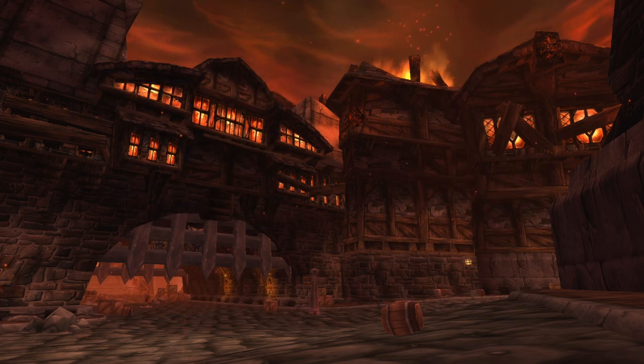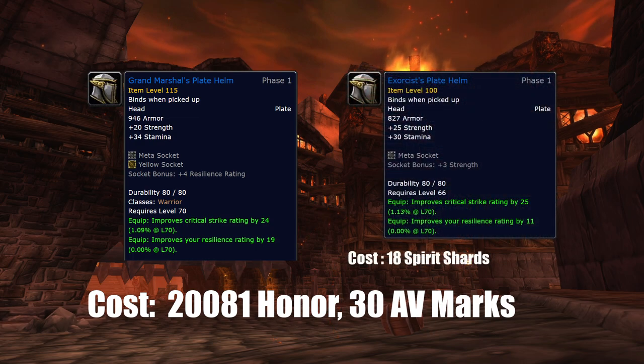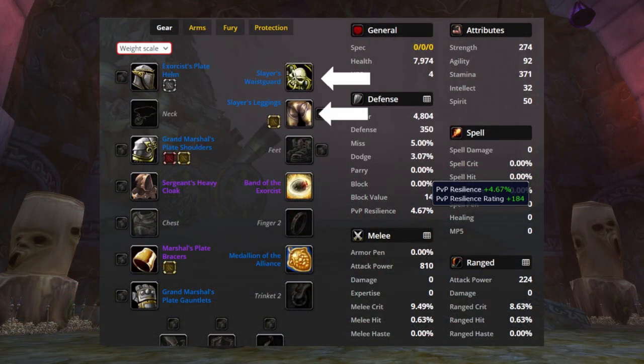Last on the list is the blue head slot item which you can get with honor. It has really big potential with a meta slot and enchants, but it costs really a lot and there is a much easier to get alternative from Terokkar which only costs 18 spirit shards — literally just 2 Shadow Labyrinth runs and 1 more boss from Shadow Labs or Sethekk Halls. The alternative has pretty low stats compared to the honor one, but the massive cost difference brings it to the bottom of the list. The ideal route to jumpstart your PvP defenses would be the pants and belt from Nagrand, helm and ring from Terokkar, then trinket, gloves, shoulders, cloak, and bracers from the honor items vendor.